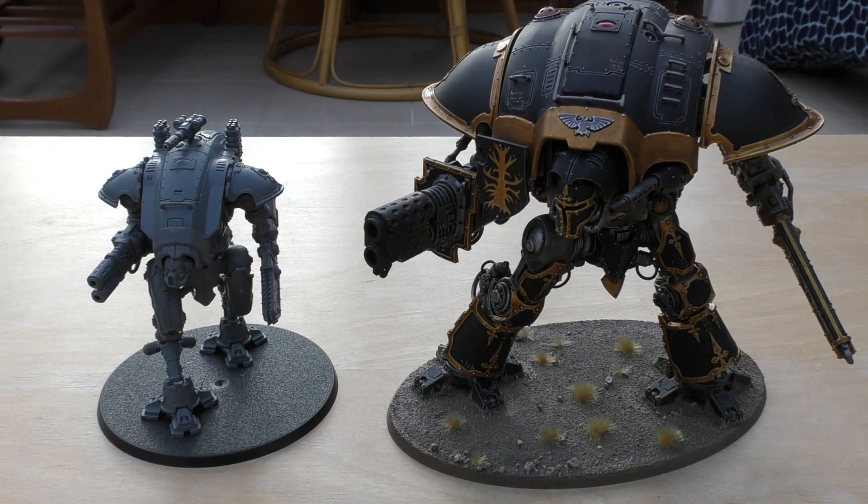So over four years ago, and then less than a year later the new kit arrived. All the new kit had in it was just an extra sprue with the Gatling cannon and the Thunderstrike gauntlet — the rules weren't amazing in seventh edition, but in eighth edition they're a fair bit better. It came with a carapace weapon too, or a choice of a couple of them: the autocannons or two different missile pods.